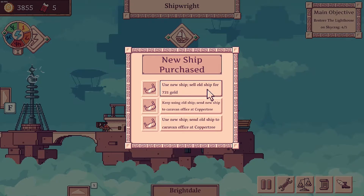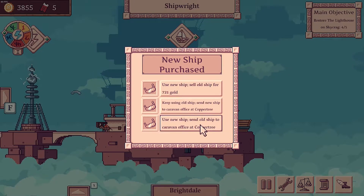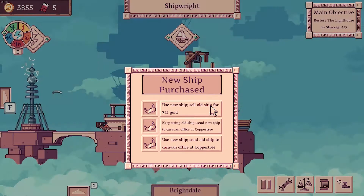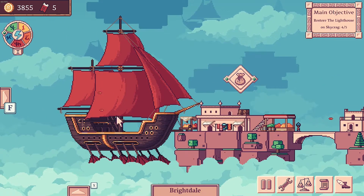Use new ships, send old ships to caravan office — that's the one. Let's keep using the old ship. We want the best in the fleet — we want this bad boy here. And let's see what we can sell here just to help us out.